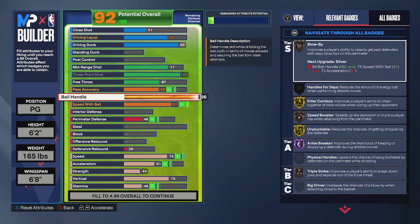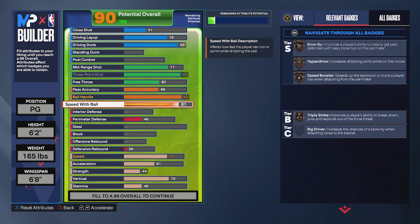We're bringing ball handle all the way up to a 93. At 92 you unlock every single dribble animation outside of dribble styles and the Steve Francis signature size-up. The extra attribute point to go to 93 unlocks gold Killer Combos and Hall of Fame Ankle Breaker — an S-tier and A-tier badge — which is definitely worth it. If you don't think those two badges are worth it, take it down and put the points elsewhere.